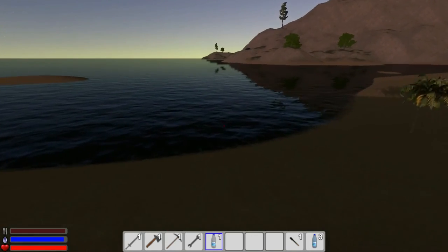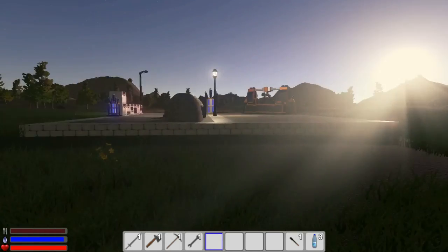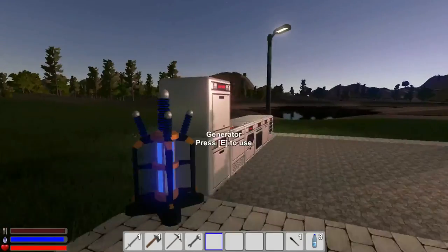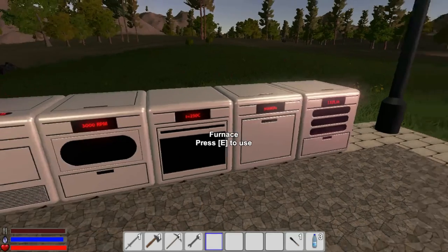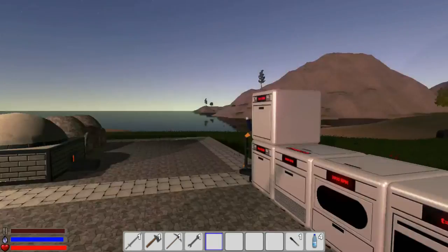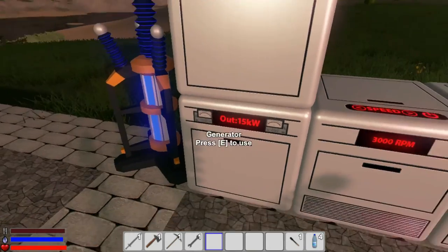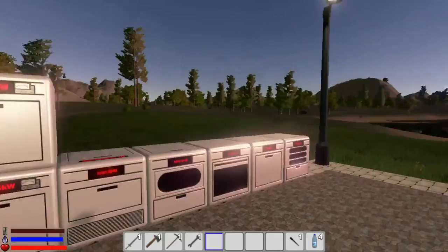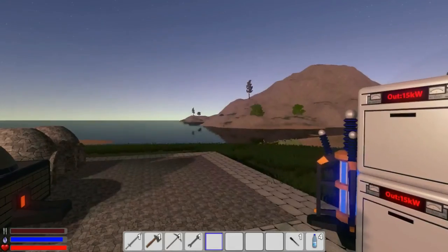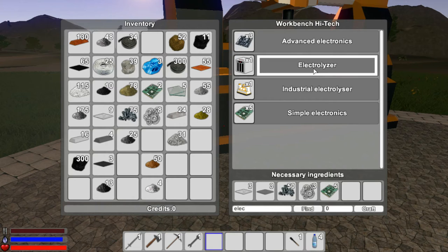So we need the electrolyzer — that would be the next kind of thing here. And then I think we'll call it a little episode, because you saw how we got to the high tech bench. Let's run over here. Go back into the distiller. If this is all the distiller is used for, it's kind of a waste in my opinion, but at least we get our water one for one. So we get more bottles of water to replenish ourselves with. Power is at 900, 1000. Next step is to build the electrolyzer.